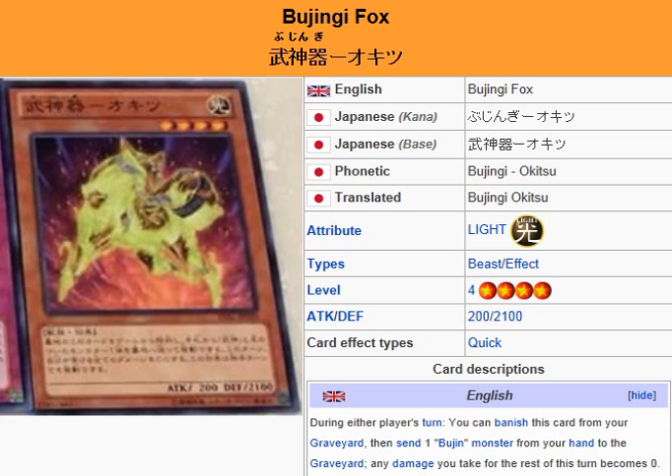Coming November 16th and coming to the TCG January 24th. What we're looking at here is Bujingi Fox.